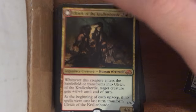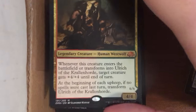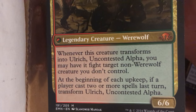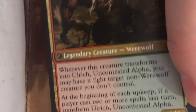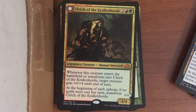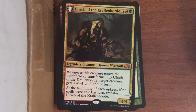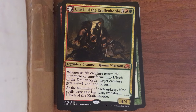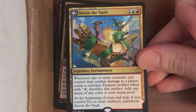Ulrich does work well with werewolves, but people got upset because it doesn't specifically call out the werewolf type in a way that boosts your other werewolves. It does say 'non-werewolf' but not in a boosting way. People were all disappointed. I feel like feedback is good but people are also obnoxious sometimes.